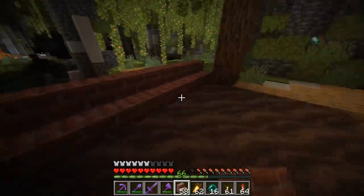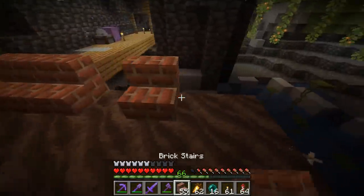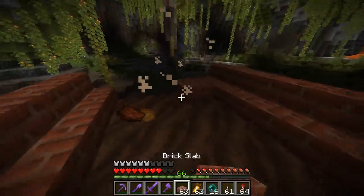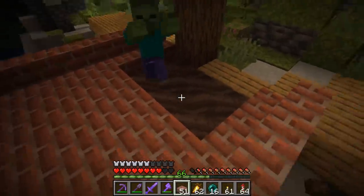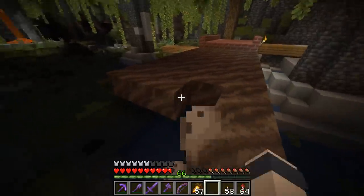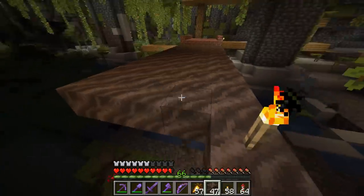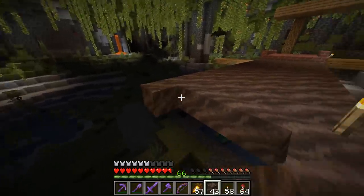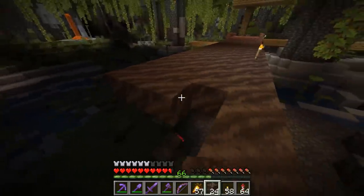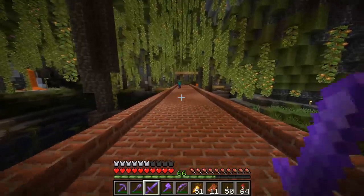We're going to put down soul sand as our center point, make it five blocks wide, run a layer of soul soil all the way to the wall. Then put down brick stairs and slabs like this. That's all we're building — soul soil and slabs. As you've probably guessed, we're building a path. This is our basic design and it's going to run through the underground cavern. Think of those Minecraft videos where someone cuts a long minecart track through terrain — we're doing something similar, but underground.